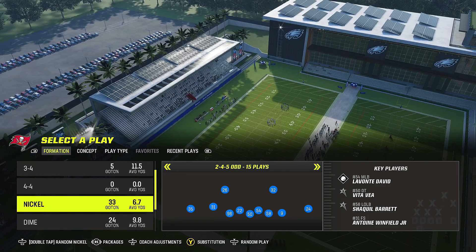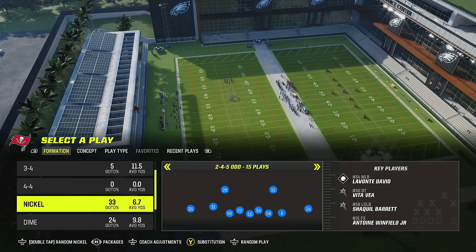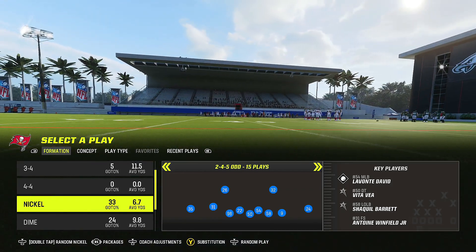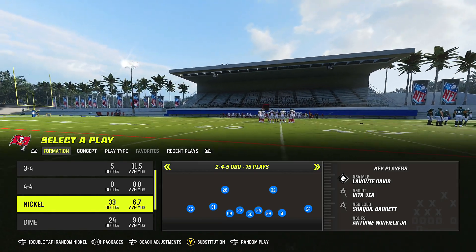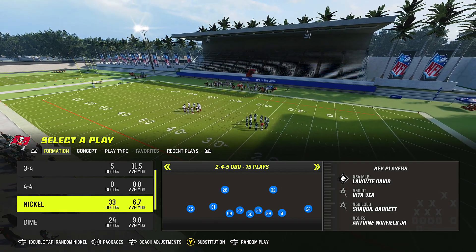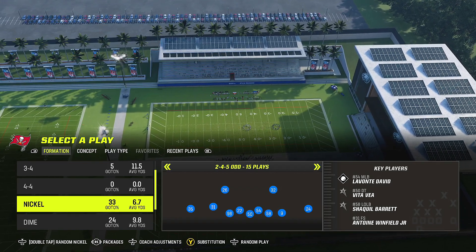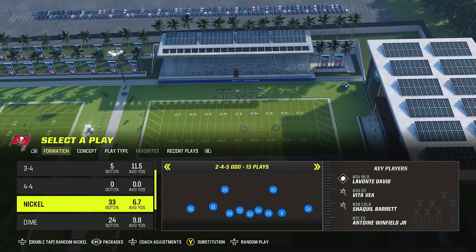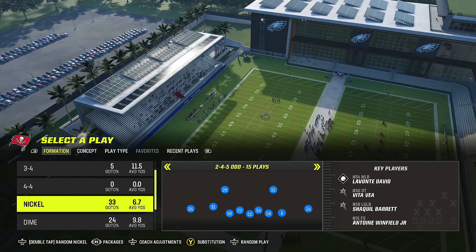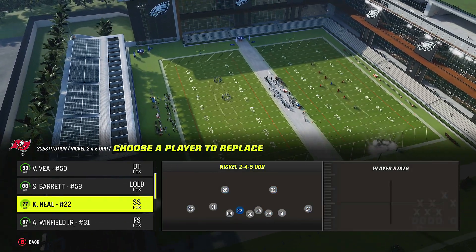In today's video I'm going to show you guys how to defend tight formations a lot better. We're going to be in the Buccaneers defensive playbook from the 2-4-5 Odd. Before we get into it, make sure you drop a like and subscribe. If you're not a member, become one — get access to the schemes I use to compete, the stuff I used to win my last Super Bowl. We've got wild true week, tight offset tight end, 4-6, dollar 3-2, and more to come. Stay tuned.